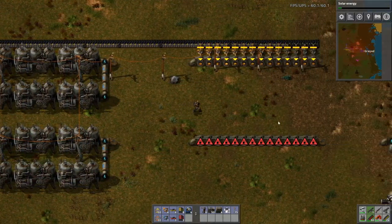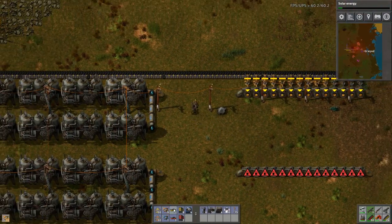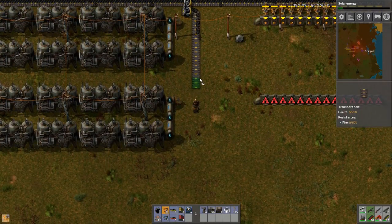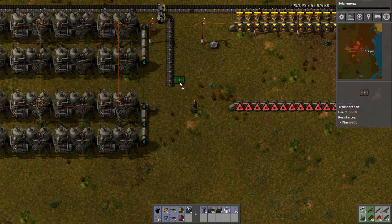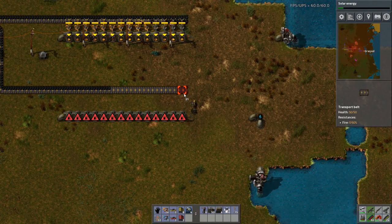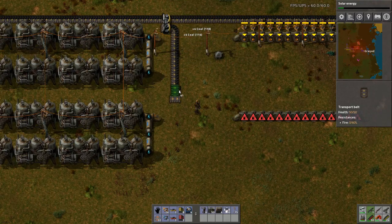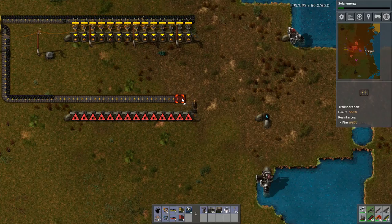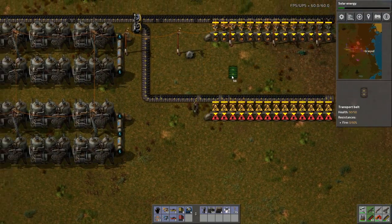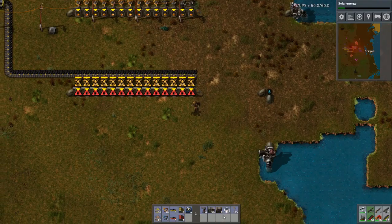Now I need to get these up and running. I'm down here, let's just make the inserters. Splitter. There we go. Except I'm one off, of course. There we go. And now the inserters. These four I'm going to keep as burners, because they will jumpstart the system if needed.